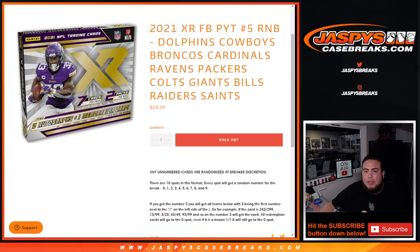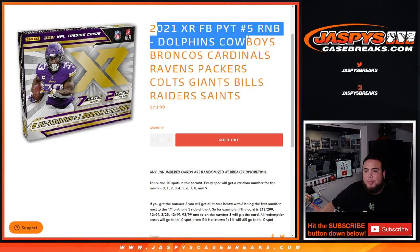What's up everybody, Jason for JazzBeaseCaseBreaks.com. 2021 XR Football, picture number five sells out with this last round of number block, featuring the Dolphins, Cowboys, Broncos, Cardinals, Ravens, Packers, Colts, Giants, Bills, Raiders, Saints — you get a piece of all of these 10 teams.